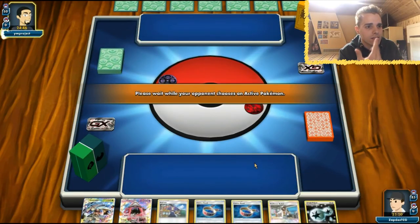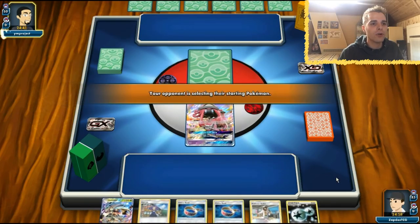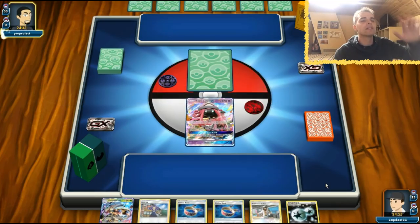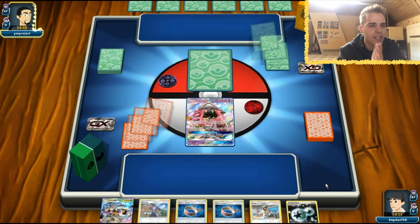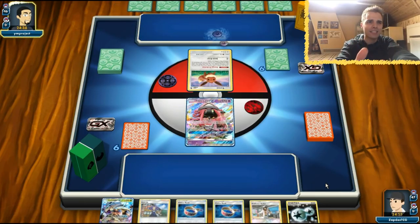We have nothing to work with — we have a Wimpod with a DCE, so at least we have a first turn deck option. We have Professor Kukui and a DCE, so if the opponent's active has 60 HP we can knock it out. He's going to evolve to Espeon GX — that ruins my plan. At least with DCE and Kukui we can get out a huge amount of damage.